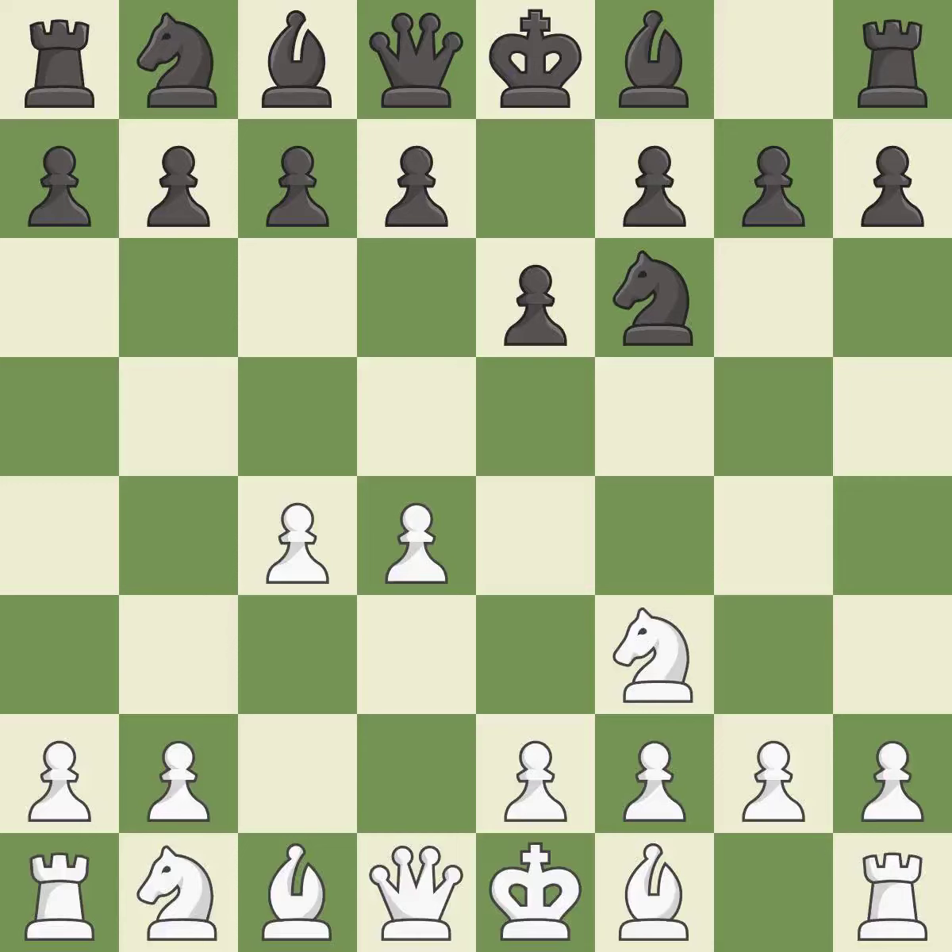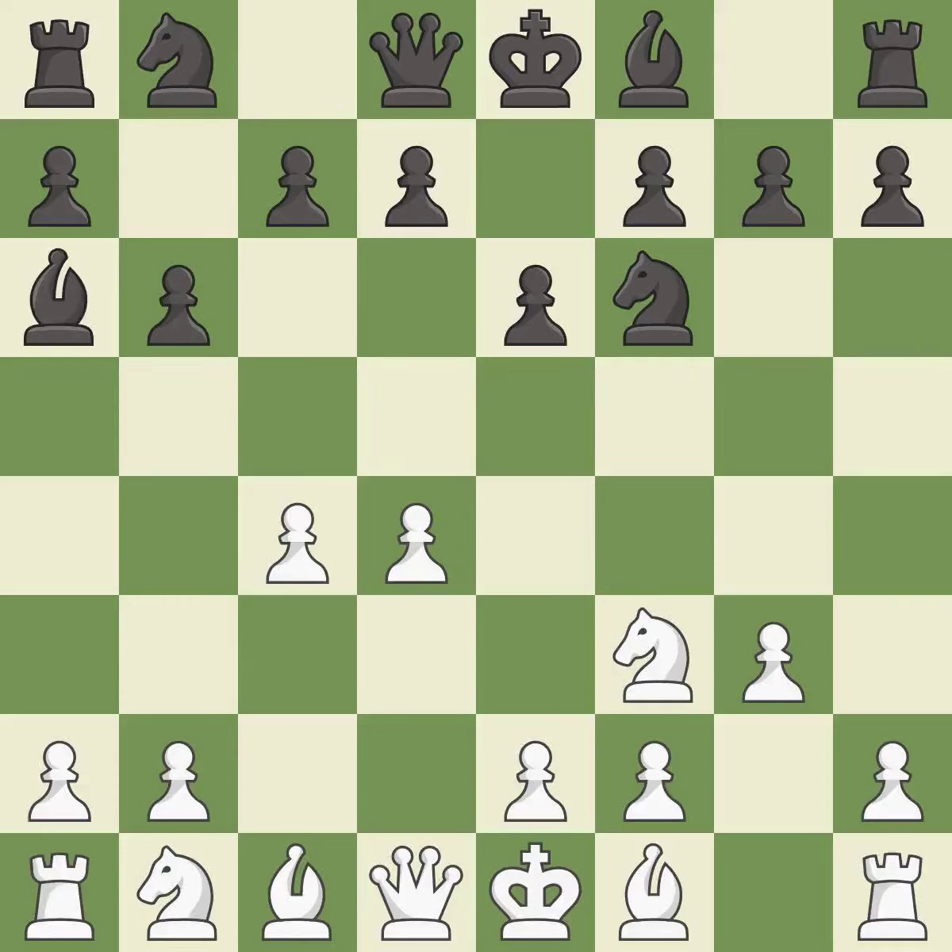G3 prepares to fianchetto the light-squared bishop on G2, where it will sit on the long diagonal. Ba6 immediately attacks the undefended C4 pawn, hoping to provoke B2-B3. B3 protects the C4 pawn and prepares to fianchetto the dark-squared bishop to B2, where it will sit on the long diagonal.